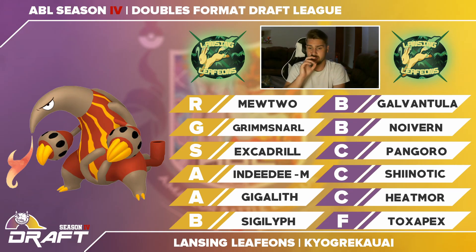Final pick: Heatmor. We were at the bottom of the barrel for this last round. I didn't have a Fire type and wanted the option to use one, but there really wasn't anything great. The only other Fire type was Rapidash, which got snagged before me. Heatmor is honestly not a good Pokemon and I don't know if I'll use it at all, but I picked it up just to have a Fire type option available.